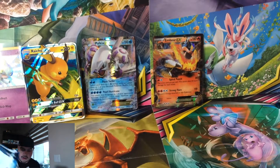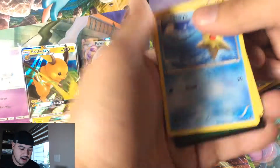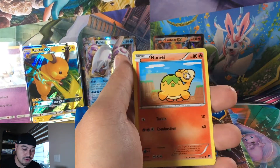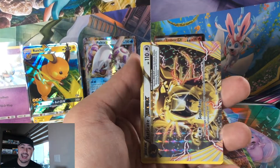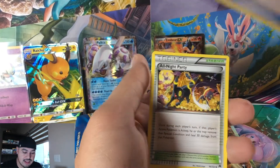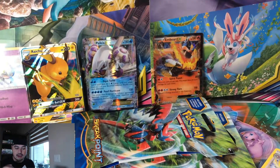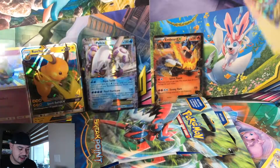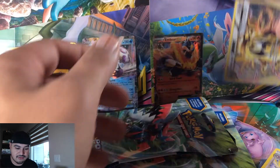Back to Breakpoint — more packs on the table. Starly, Blitzle, Nidoran, Shinx, Druddigon, and a BREAK card. Eelektrik BREAK card — we'll put that to the side. Eelektrik Scissor, Spirit Link, All Night Party, and a Professor Sycamore. I don't know if BREAK cards are valuable or not — I'll sleeve it and put it in the back.